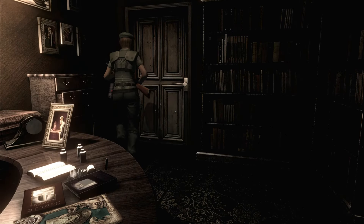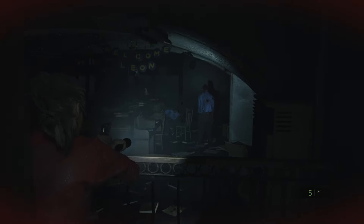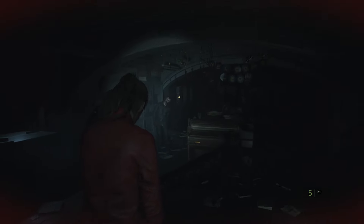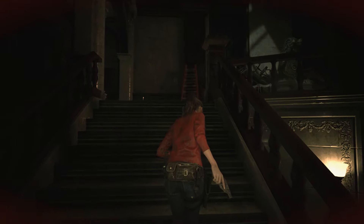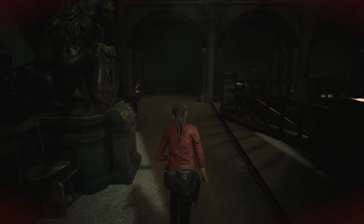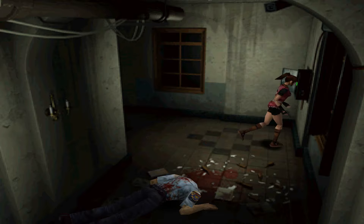But when you give the player control of the camera — like with an over-the-shoulder perspective — you lose this way of evoking fear. So what's another way? Make everything dark, have the player unsure what's going to pop out of the darkness. This is a valid approach, but one that can become predictable and wear out its welcome. Whereas a fixed camera can give you so many more options for evoking fear. The 1998 Resident Evil 2 relied little on darkness, instead using fixed cameras to build tension.